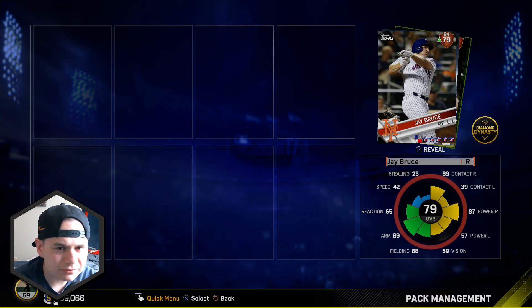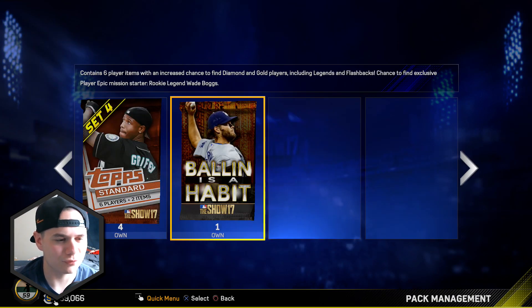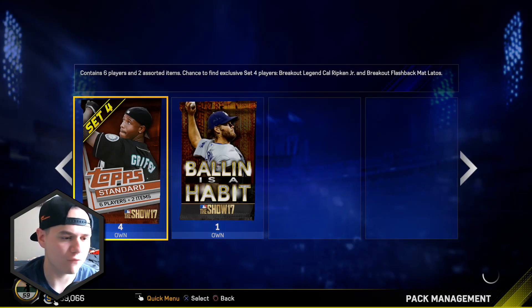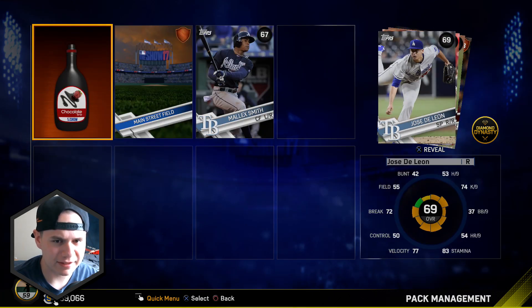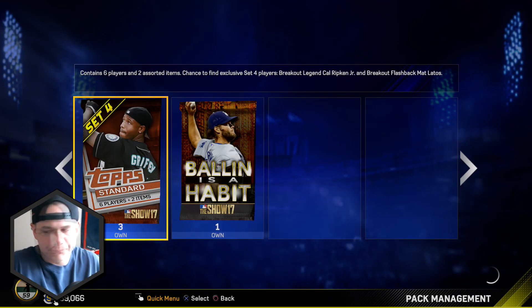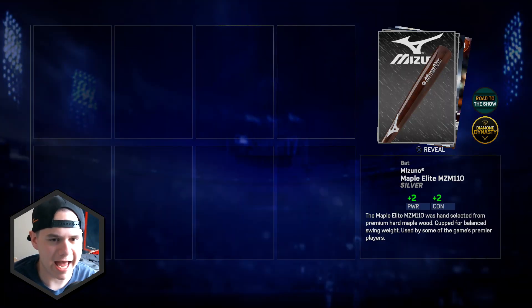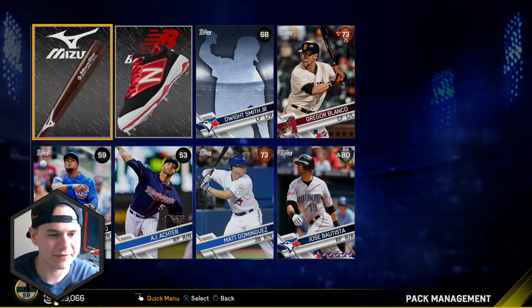Come on, come on — J. Bruce, and we got the cleat; the cleat goes for like 2k, really low. Here we go, we're gonna open up the last four Set 4 packs and then finish it off with the Ballin is a Habit. Come on, give me a diamond, give me a gold, give me a silver at this point — this is brutal. Let me know what you guys have pulled out of these packs. Did you even waste your stubs on the Ballin is a Habit at the 15,000 stub price? There we go — there's our first silver: Jose Bautista! He went up to a silver today; he was at a bronze, so we got a nice pull there.